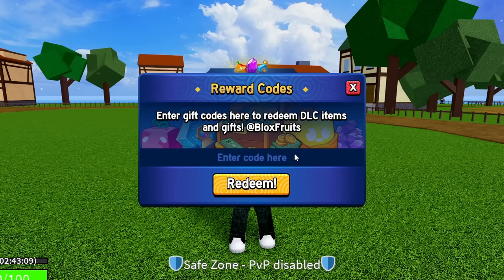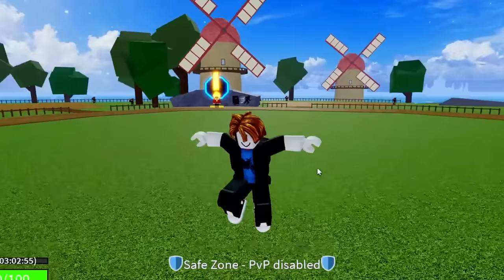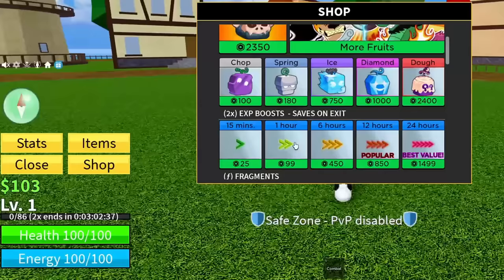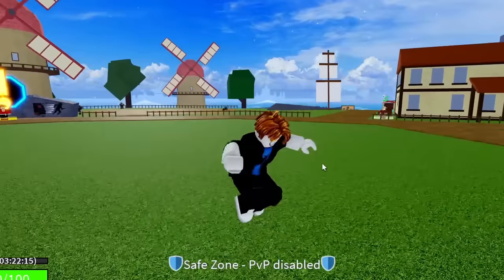The next code is BLUXXY. Go ahead and redeem Bluxxy — success, that code is working and gives you 20 minutes of 2x EXP. From all the codes entered so far we're already at three hours of 2x EXP, almost 300–450 Robux worth for free. After that, redeem SUB2DAGRОCK — success, working, and that gives you 15 minutes of 2x EXP.